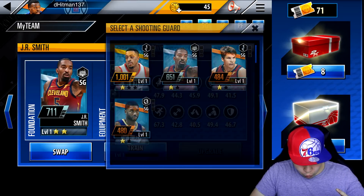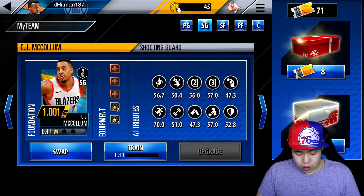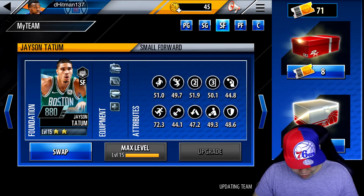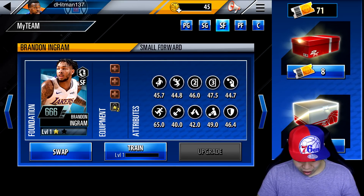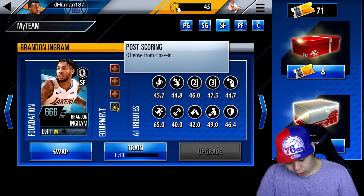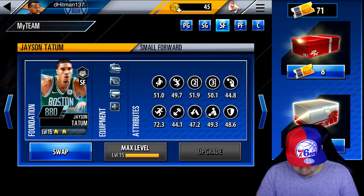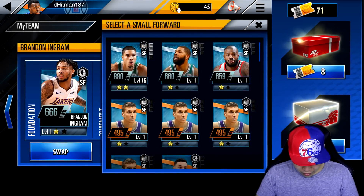We're going to swap - put CJ McCollum in. Look at these stats. We can obviously upgrade him - you can use bronze stuff to upgrade him. So we're definitely going to try to upgrade CJ McCollum. I am running Jason Tatum, who is a monster card. Instead of using Jason Tatum, I could use Brandon Ingram. His stats are actually really good - he's got 45 speed, shot off dribble 46, dunking around 45, mid-range 46, three-point approximately 48, and 65 speed which is actually really good. Brandon Ingram maxed out would probably be a lot better than Jason Tatum.